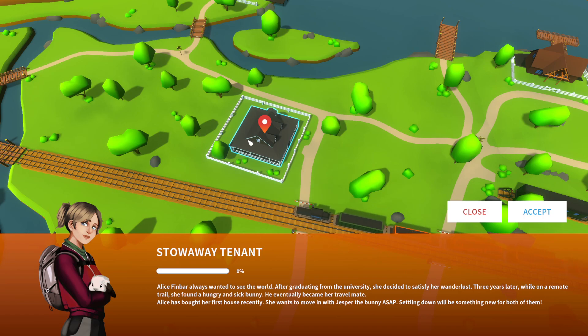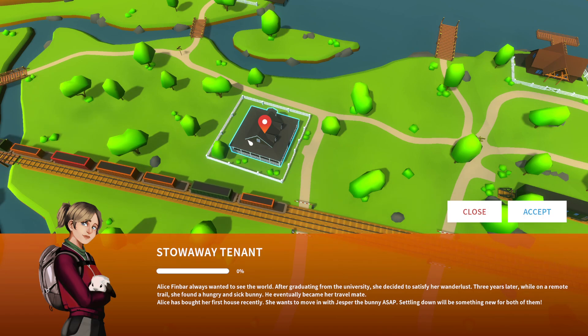The job is 'Stowaway Tenant — Alice Finbar.' Always wanted to see the world, after graduating from university she decided to satisfy her wanderlust. Three years later while on a remote trail, she found a hungry and sick bunny who eventually became her travel mate. Alice has bought her first house recently and wants to move in with Jesper the bunny as soon as possible.